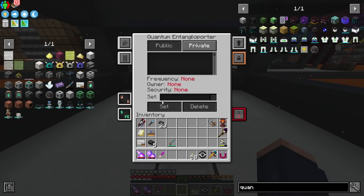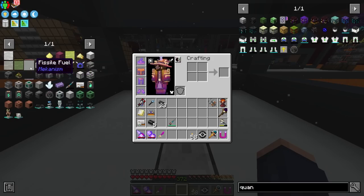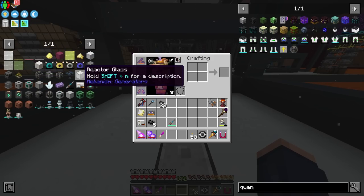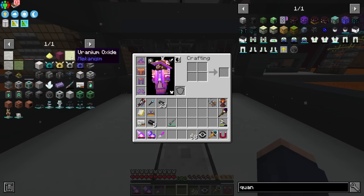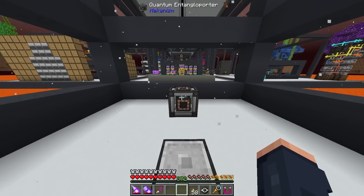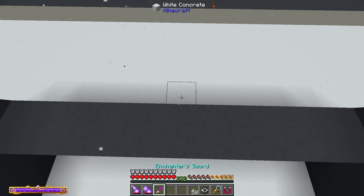The main thing I want to use this for is to basically filter. We are going to be producing each of these individual chemicals you see on the hotbar, and I want to have an entangle porter for each one of these things. Of course I'm missing a few things like hydrogen and oxygen that we're also going to need set up here, but we'll talk about that once we get those up and running.